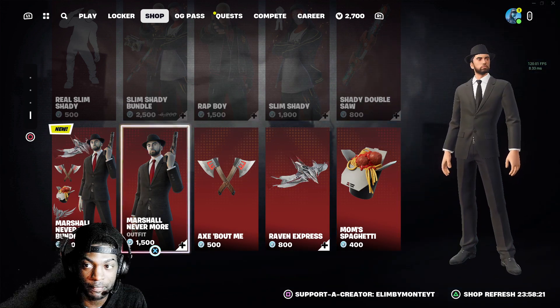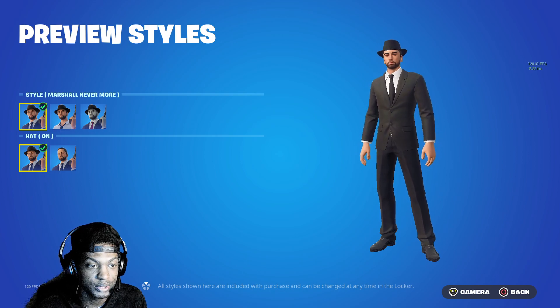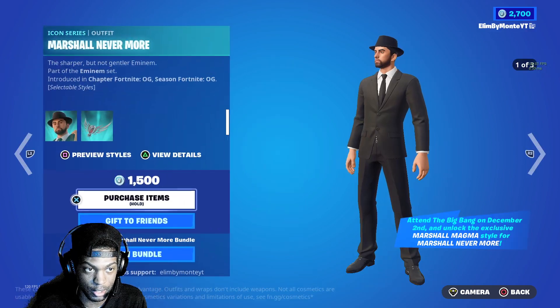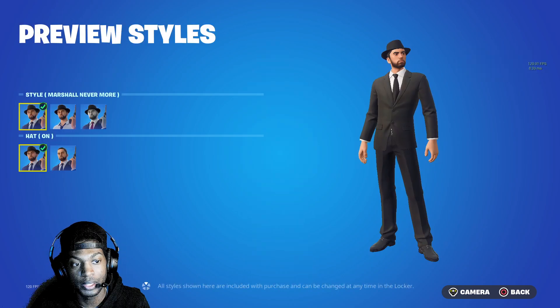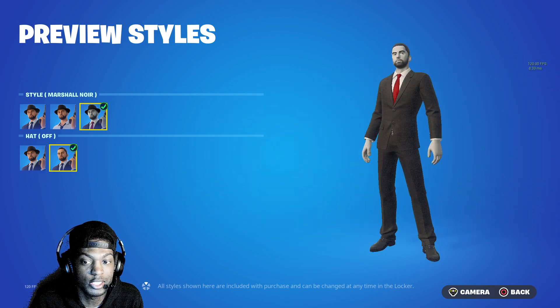Then you got Headphones and you got Shady Demon. Y'all let me know — how do you get certain versions? Like if you go to the event, do all these styles have an added-on style? Anyways, we got the Marshall Nevermore Eminem skin.